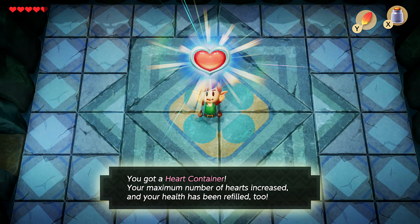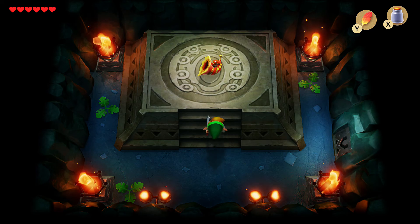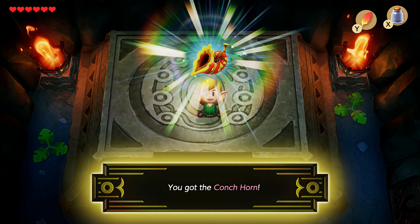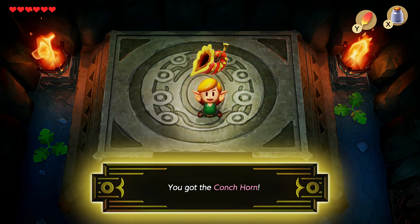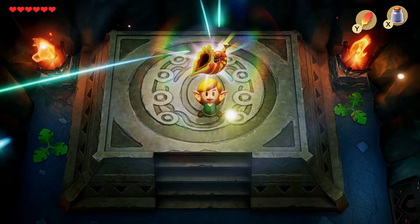You got a heart container — your maximum number of hearts has increased and your health has been refilled too. Why, thank you, I appreciate that. We got a horn! You got the conch horn! But I'm still missing a key for this dungeon, so where is that? The prairie is waiting. I need to find a small key for this dungeon to go into that room I wasn't able to get into, so I'm gonna go look for that and then we'll be back.